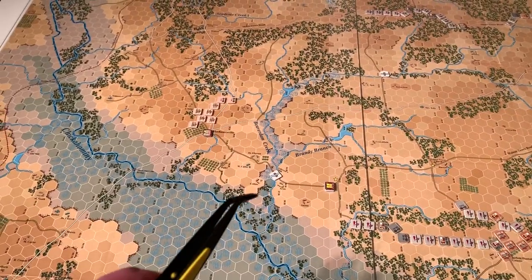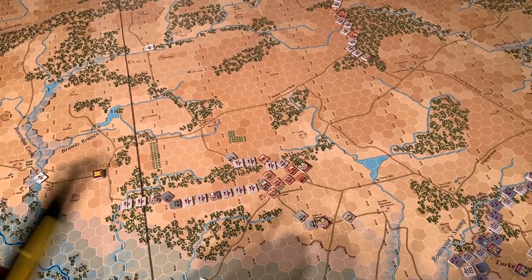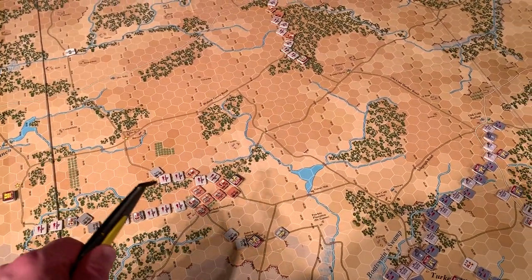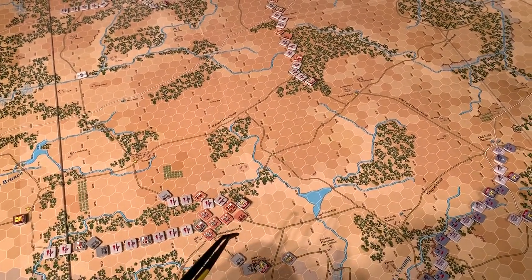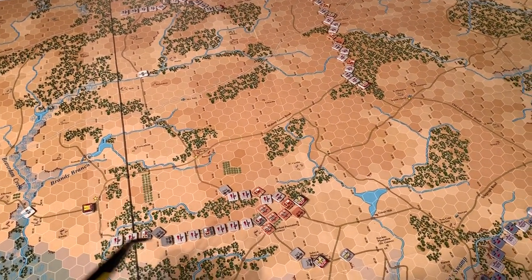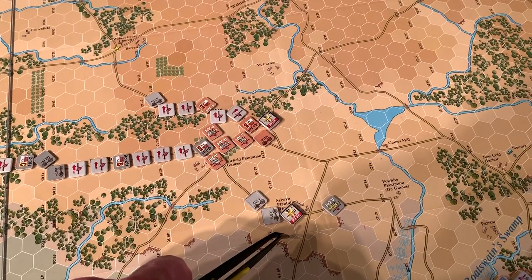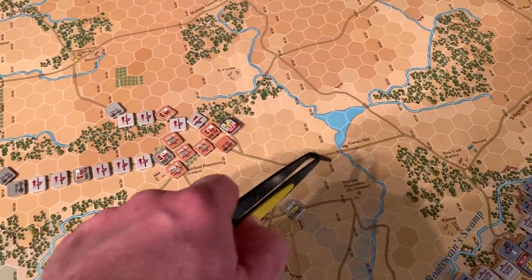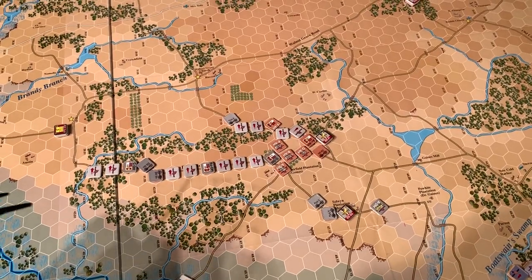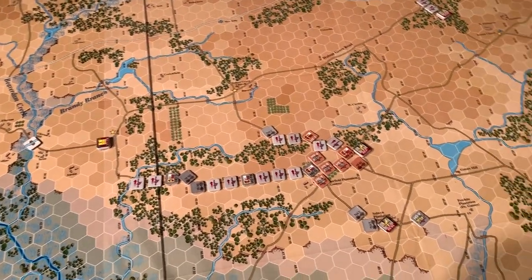Once Lee saw the Union moving out, he quickly issued orders for the Confederate troops to pursue. I made those complex orders — potential attack orders — because I didn't want simple movement orders where the Union could potentially stop short and have the Confederates come plowing into them in column, which would be disastrous. The orders I wrote were: AP Hill to move to Fairfield Plantation, DH Hill to move to Selwyn Plantation, and Longstreet to move to Gaines Mill — all to move there, await further orders, and engage any Union troops they might run into along the way.